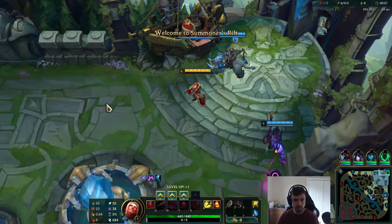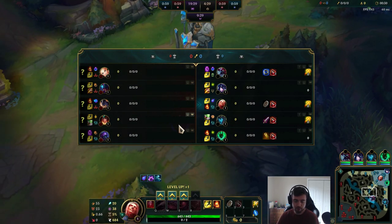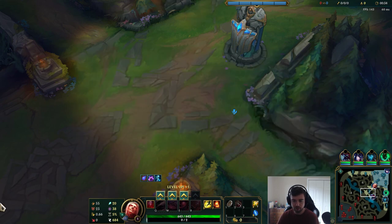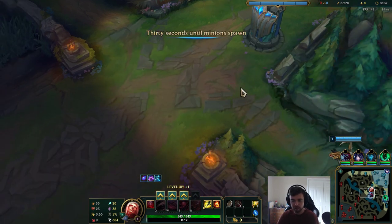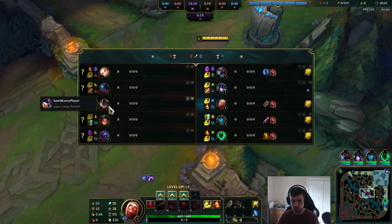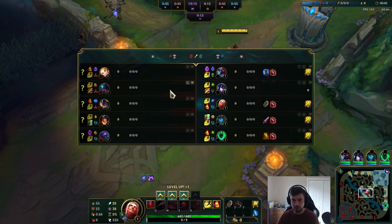Hey everyone, welcome. Next commentary playing Vladimir mid lane against Rumble mid — pretty annoying matchup to be honest. Rumble's pretty okay versus Vladimir because if I ever try to step up on him he can slow me, his consistent damage is really strong, and he has one of the strongest shields in the game — his shield is absolutely massive.